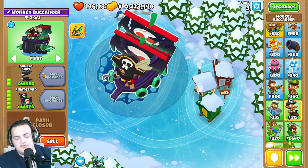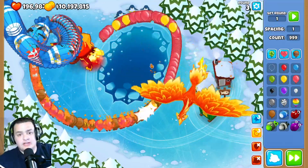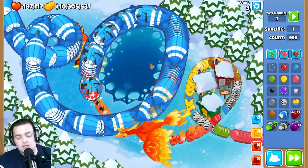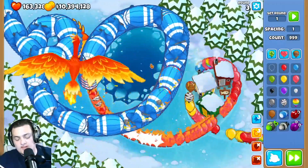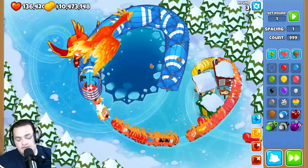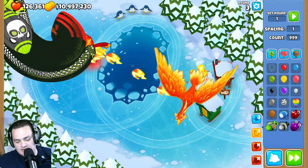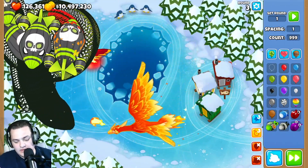The monkey ace paragon's Carpet Bomb ability cooldown increased from 40 to 45 seconds. The wizard monkey paragon received significant buffs: the small zombie sub projectile pierce increased from 20 to 50, the drain beam damage was quadrupled from 50 to 200, the arcane spike MOAB bonus damage increased from 200 to 250, boss damage from 100 to 150, the metamorphosis flamethrower attack pierce increased from 30 to 100, and the flamethrower bonus damage went from 500 to 1,000.